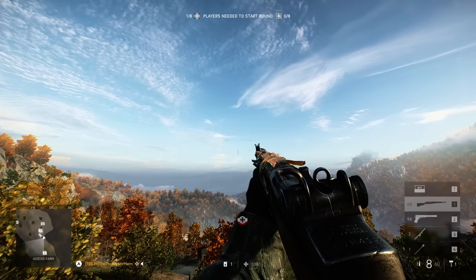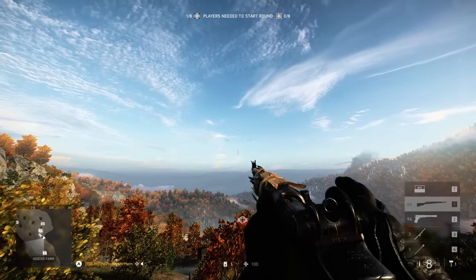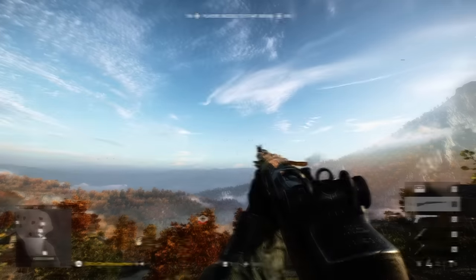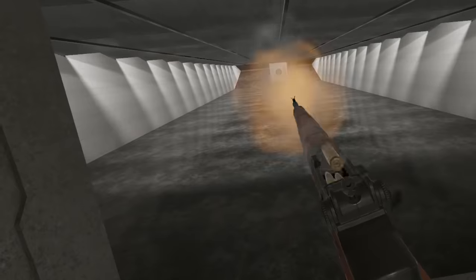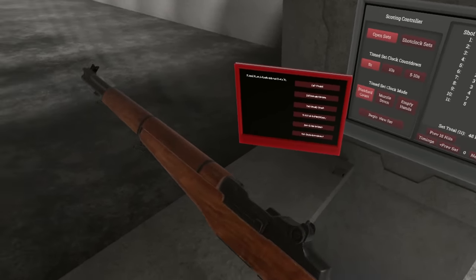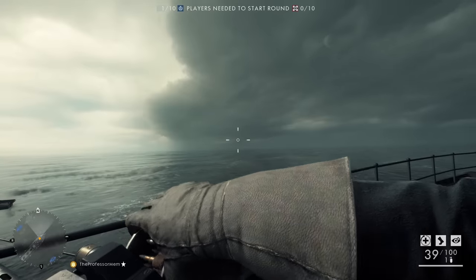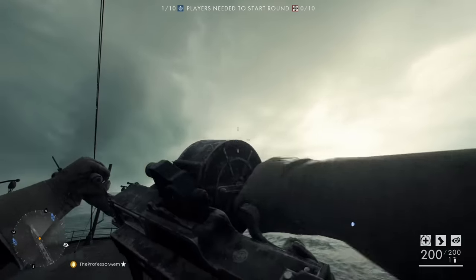In a similar vein, the Garand never ejects a round when you open the action for a partial reload, and all remaining ammunition is depicted as being in the en-bloc clip. This even applies to the one-round reload — since the last round is currently in the chamber, the clip should be empty, and when you open the action the live round should be ejected along with an empty clip automatically, without the need for a button press. The machine guns I mentioned simplify how the feed works in reloads, with belts being easy to insert and feed strips being easy to remove. But hey, I think this is a small price to pay for how well Battlefield 1 and 5 have done otherwise. I'm Professor Mem. Thank you for watching.